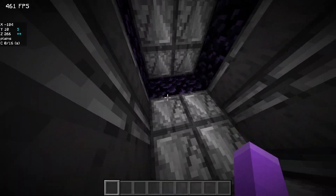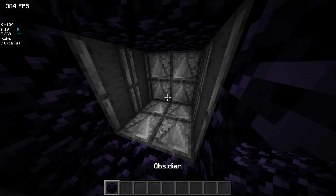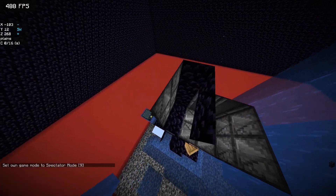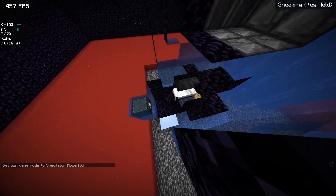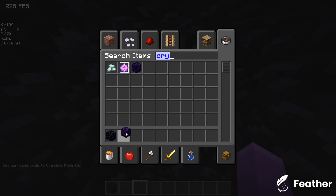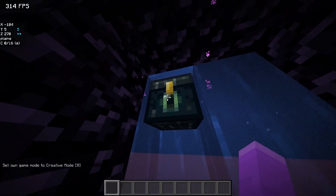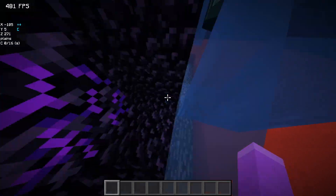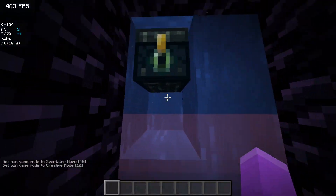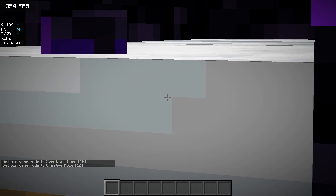I should probably add something to prevent speed running, but I think it's probably all right — maybe I'll add something after this video. The imprisoning process is basically the same, except usually there's a crying obsidian here. They let the visitor visit the prisoner, do the same thing as the visitor process, the prisoner puts their stuff in the ender chest, and then they do a kill check.